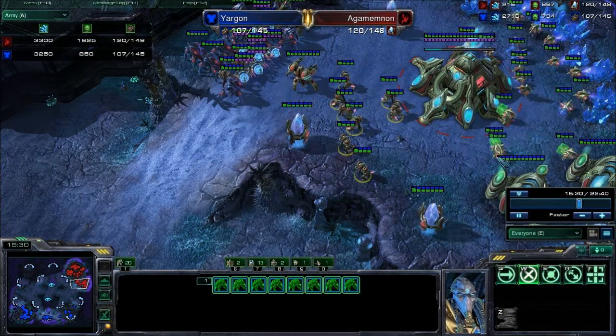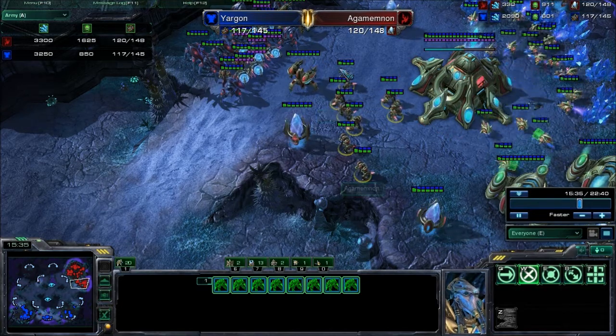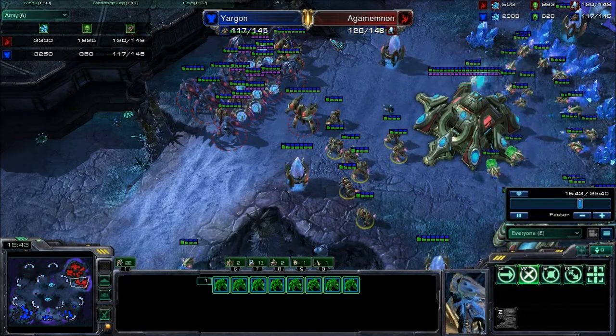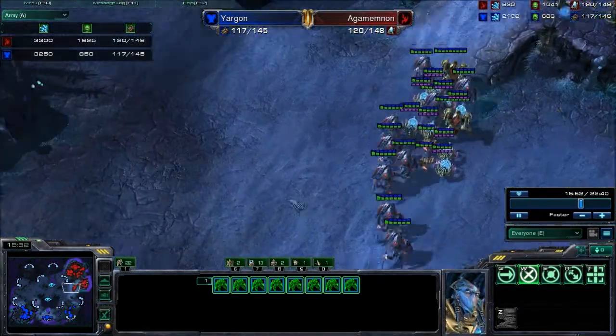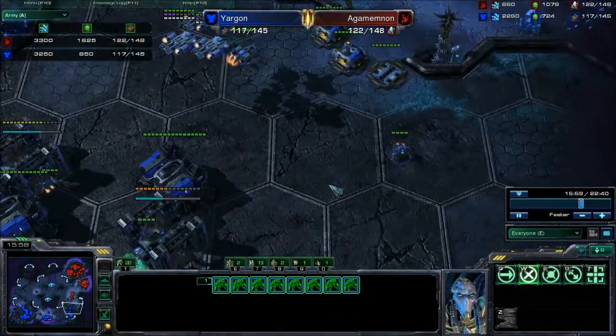My money dropped right to the bottom. It doesn't even matter what units I want to make — it has nothing to do with counters, nothing to do with thought. It's just drop that money, just turn it into units. And now I'm able to take out my army here, move forward a bit, because I did scout with that dropship.